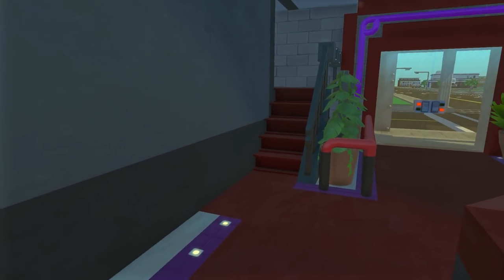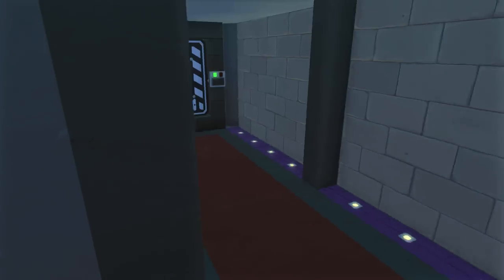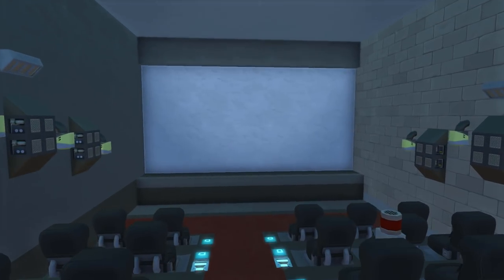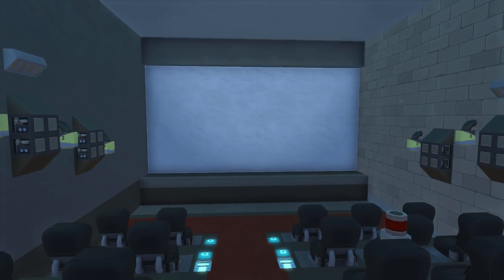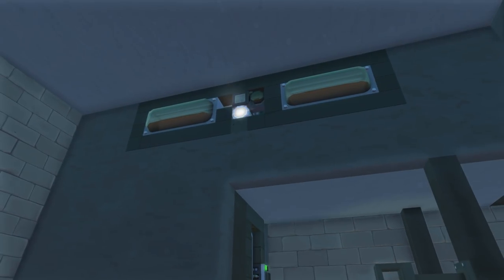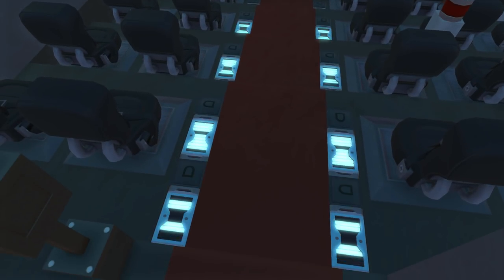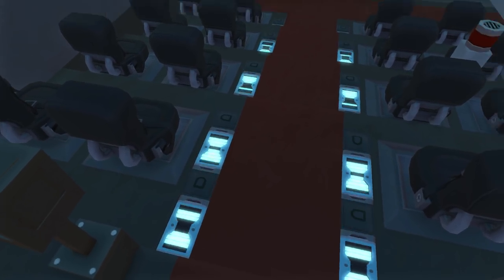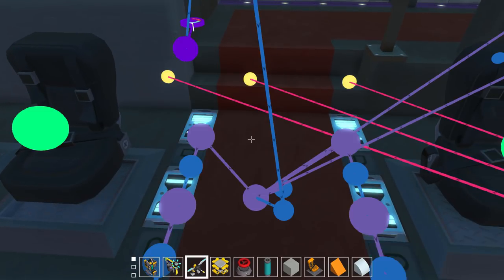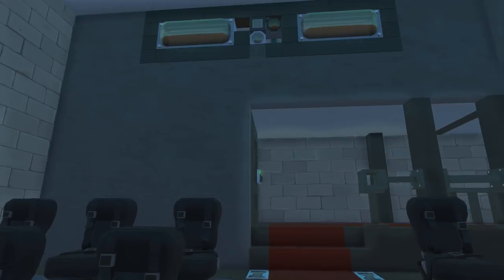Let's head up into the cinema area — the theater part. Back here we have the projector screen, and as you can see it is already on. Some of this stuff needs fine tuning — these lights are kind of glitching out. They're supposed to be on when the theater projector is off.